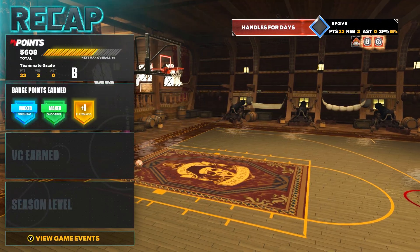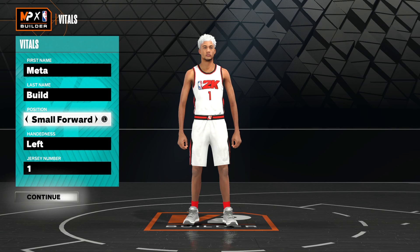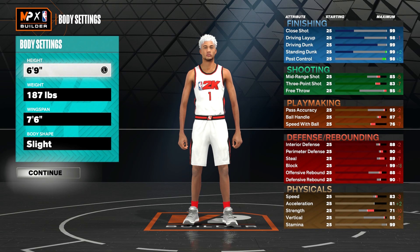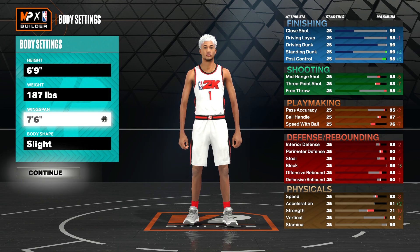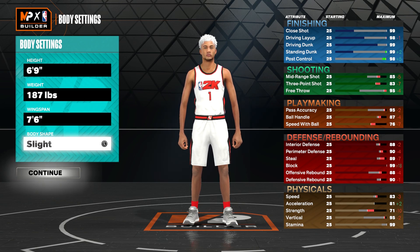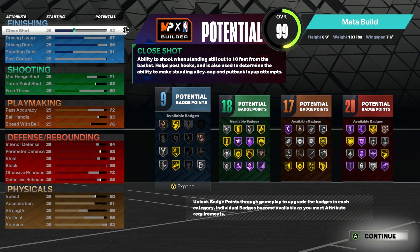So now I'm about to show you how to make the build. For the position I went small forward, and I like my players left-handed. For the height, 6'9", weight is 187, and the wingspan is honestly up to you — I went 76, so that's 100 max wingspan. Body shape is slight because I like my player skinny.